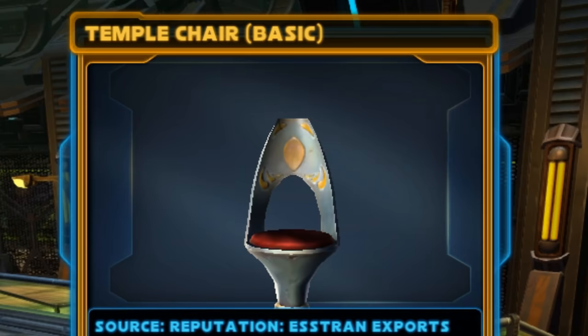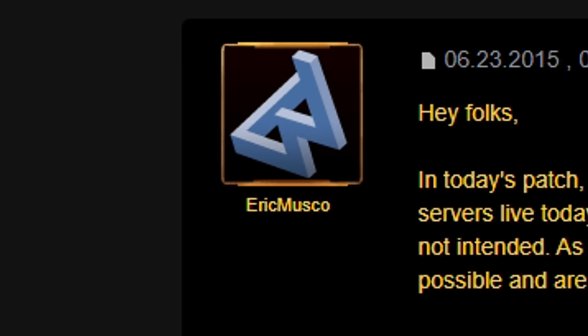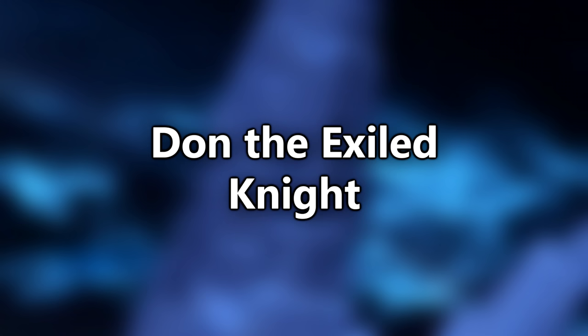Temple Chair Exploit: In June 2015, there was an exploit where you could purchase a Temple Chair stronghold decoration for one credit and then immediately sell it back for a hundred credits. It was patched in around 48 hours. Before it got patched, game producer Eric Musco stated punishments would go out if the exploit was abused. Some players wanted to risk getting rich overnight even with Eric's warning — you can probably guess how that turned out.